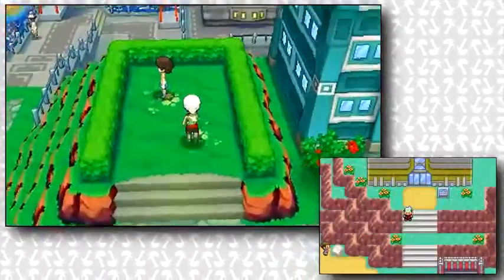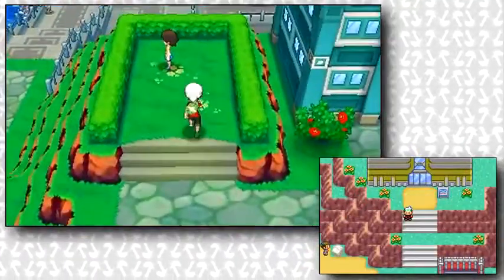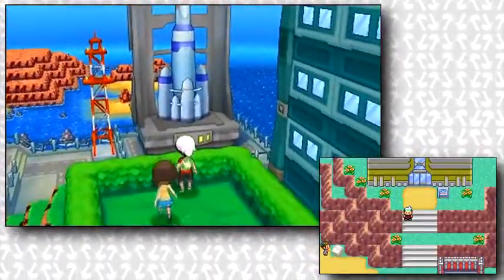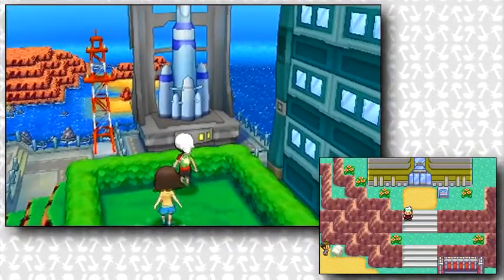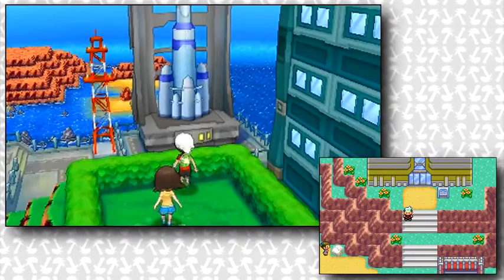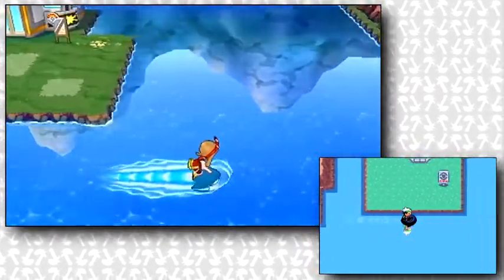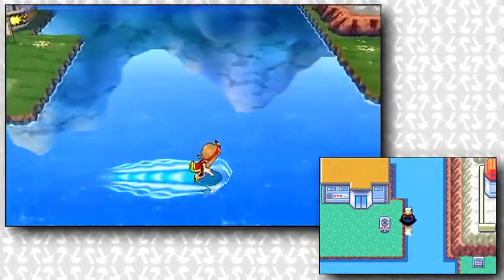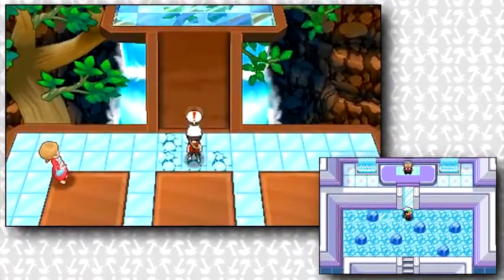We then get a look at Mossdeep City's Space Center, and I actually have a really good feeling that there's going to be a lot more to the Space Center than we think in these games — or maybe it's just the part of me remembering all those rumors about going to the moon and fighting the Deoxys. Following that, they show us gameplay of Sootopolis City, with the player surfing in front of the gym with that beautiful reflection of the mountain formation around the city, as well as inside the gym with the player trying to make their way to the leader.